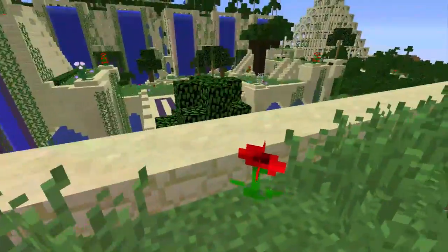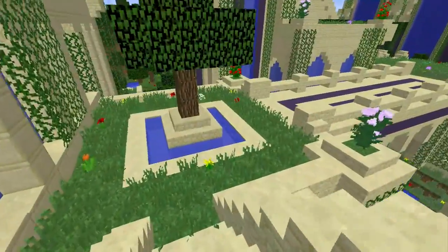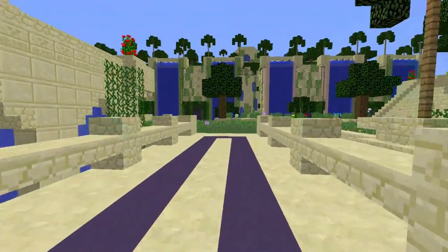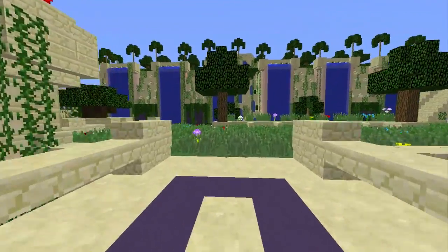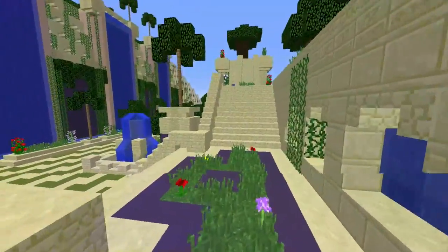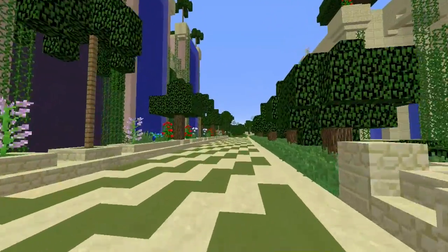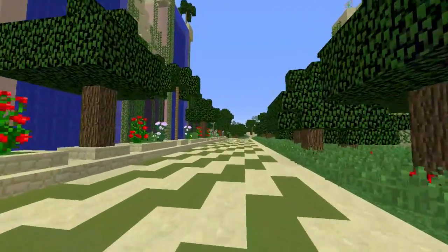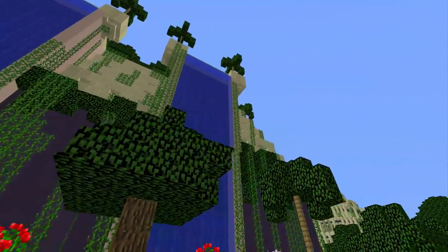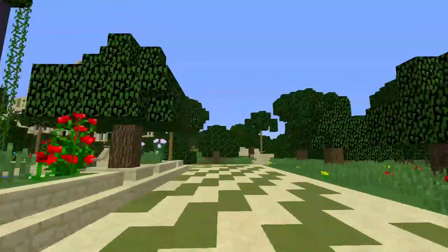I tried making another creation which was an underground garden in a lava cavern — supposed to be like a lava garden hybrid — but that failed miserably. At the moment I'm working on a tropical island that's like a theme park as well, which is going really well so far, but that's going to take a while because it's so huge. I do like these little palm trees I built though — they're cute.